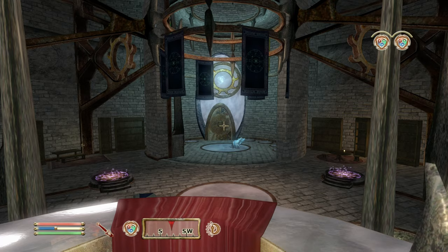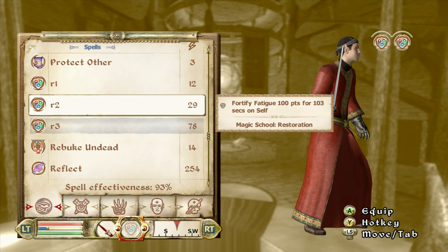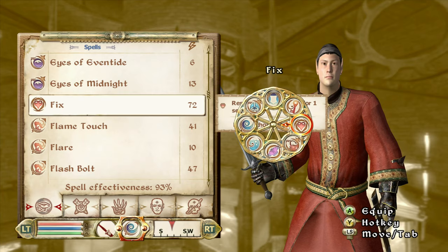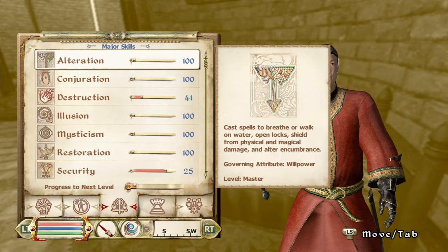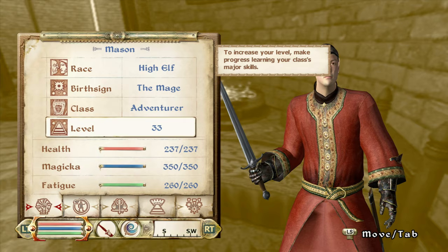Restoration is the most painful skill to get to 100 — it took me like seven hours. At level 25 do Fortify Fatigue 100 points for however many seconds, level 50 is 100 points for 103 seconds, and at 75 I had to make it two separate effects. For the healing spell you only need Restoration at 75 — Restore Health 100 points for one second, which is more than enough. Now we have our full wheel: suit of armor, invisibility, destruction, walk and breathe on water, reflect spell, paralyze, pick any lock, and healing.